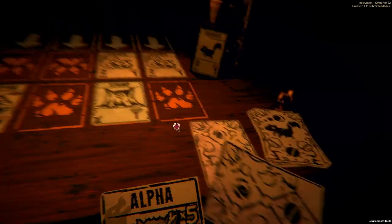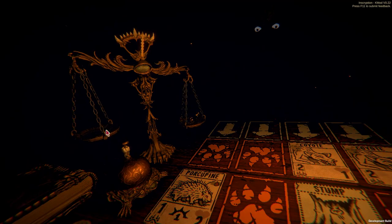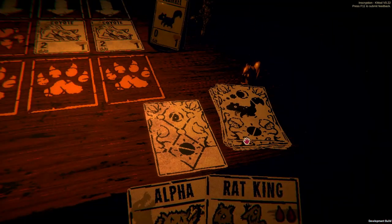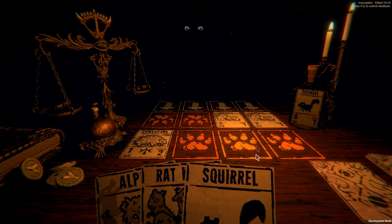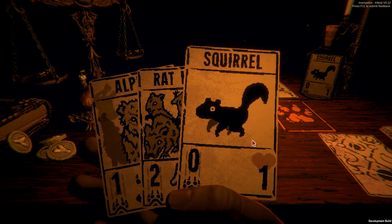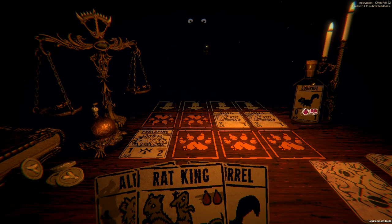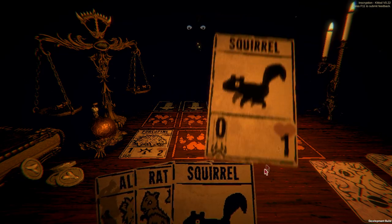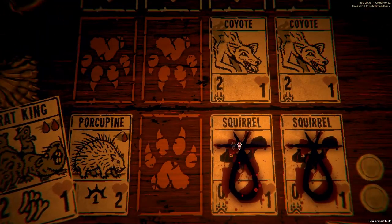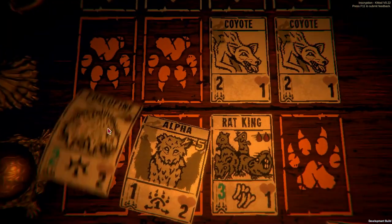The Warren gets destroyed, gives me Rat King, which is useful. Now I'm going to take some damage here because there's not much I can do, at least for a moment. Let me get the second Squirrel. We're going to put them both down, we're going to sack them both for the Rat King, kill this Coyote, which gives me enough that I do a bunch of bonus damage. There we go. That balances it.